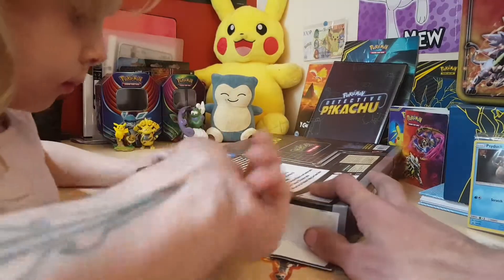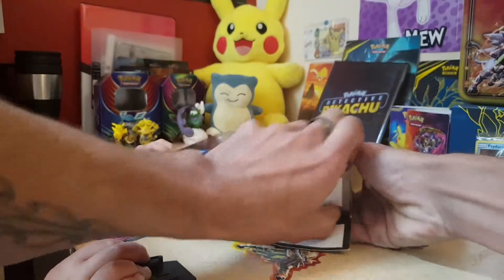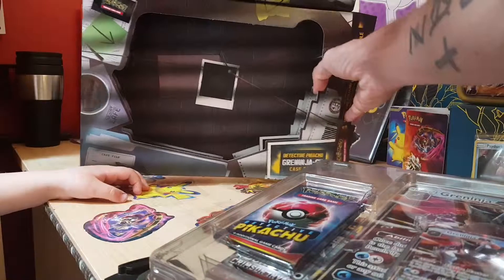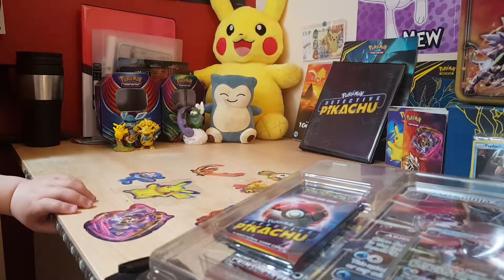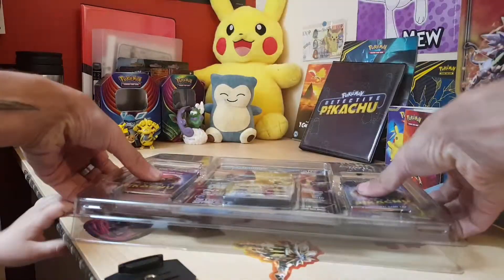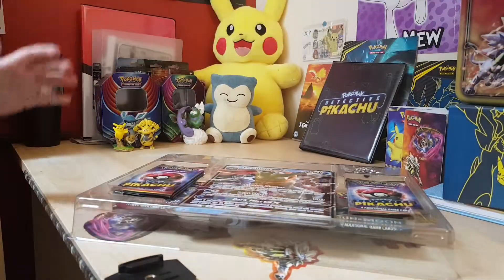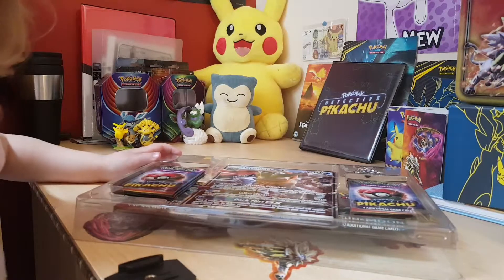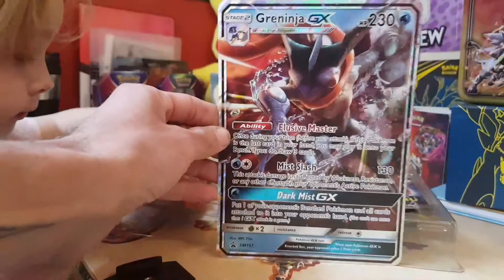Bloody hell, how hard do they need to make these boxes? Got it open. They've even decorated the inside, which absolutely makes it amazing. Let's see what there is. There's the code card and this giant thing - there's the giant Greninja.